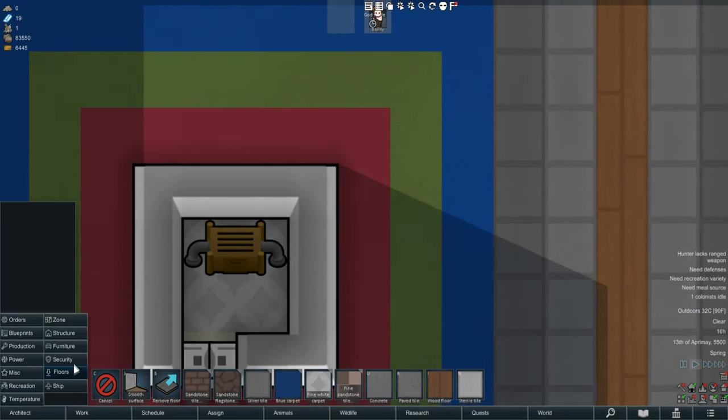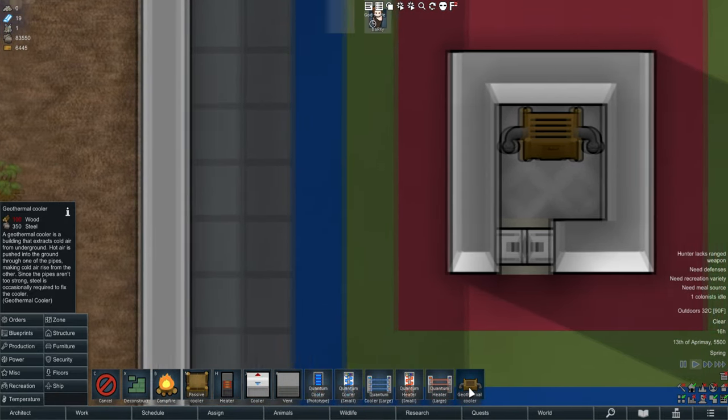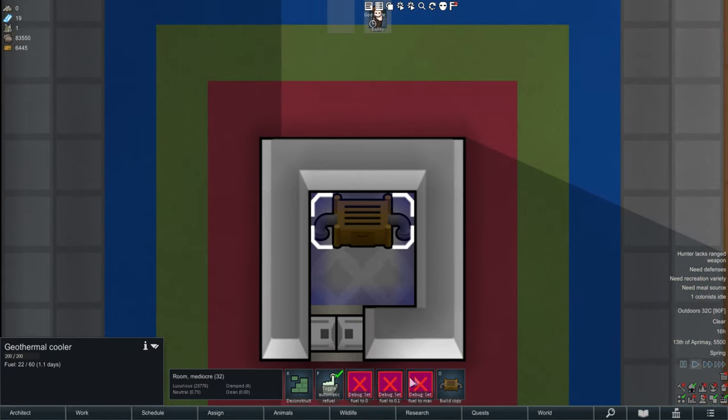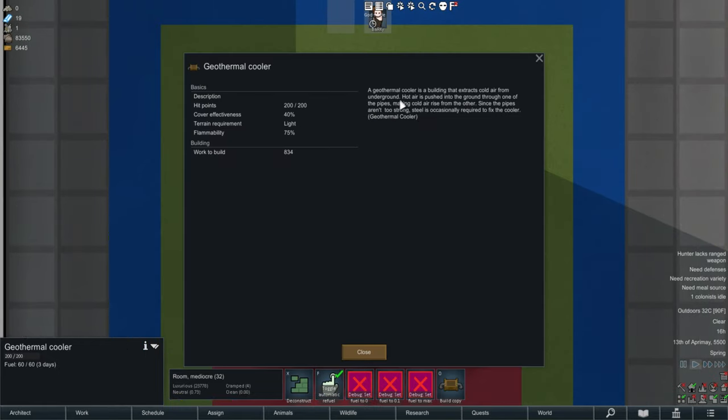You can build them in the temperature tab. The Geothermal Cooler costs 400 wood and 350 steel, and it deteriorates steel as fuel - lasts about three to four days.